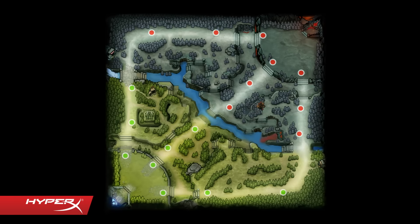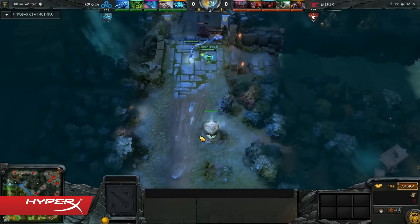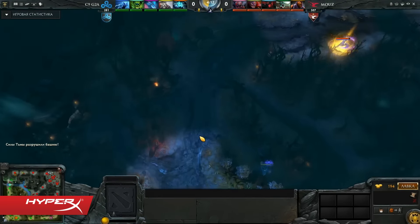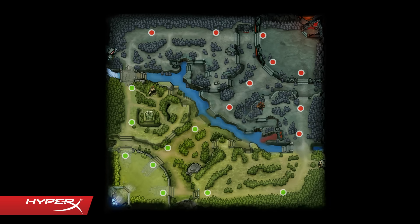There are three lanes which creeps run through the entire duration of the game. Initially most of the important events happen on these three lanes. The lanes are as follows: the bottom lane, the mid lane, and the top lane.